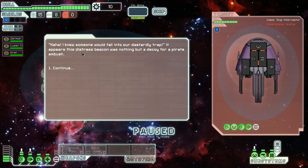It appears that the distress beacon was nothing but a decoy for a pirate ambush. The distress signal was a trap! We'll continue and pause right away to assess the situation.